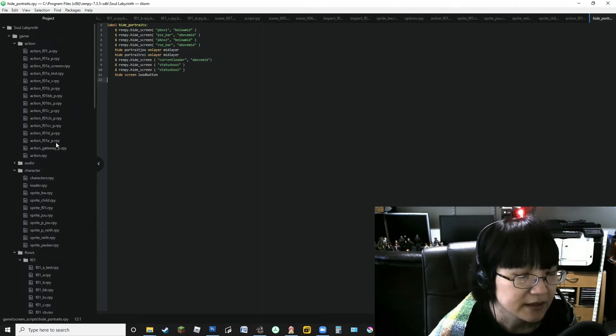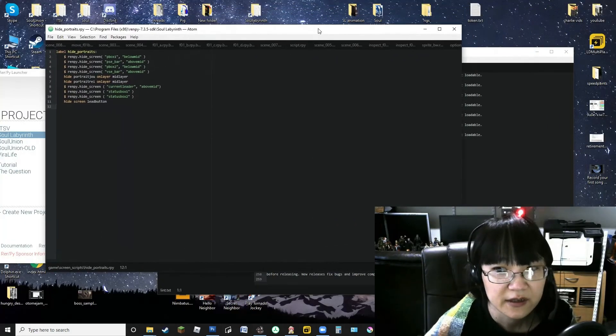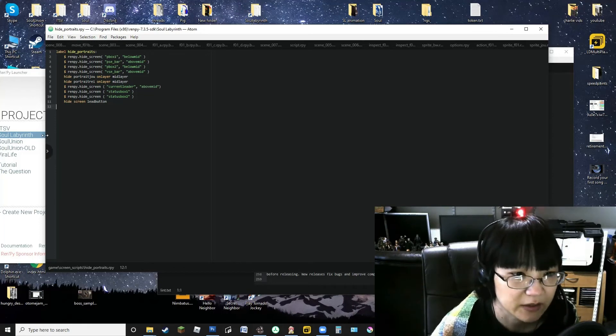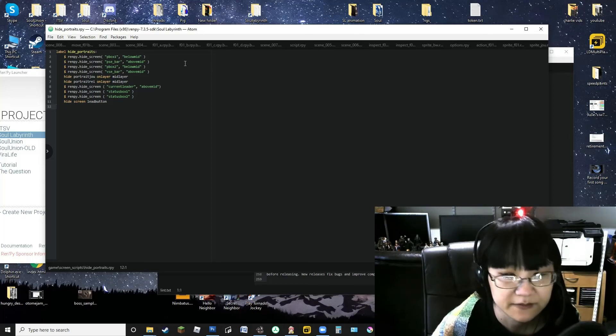I like doing these cutscenes as a sprite because it gives you a lot more freedom to choose what you want showing, what you don't want showing, and how you want it to pause. I think it's much easier, at least for me, than having to disable and re-enable clicking. I think it's easier to have it as a hard pause — so that's my solution for how to stop the player from being able to click through a cutscene.